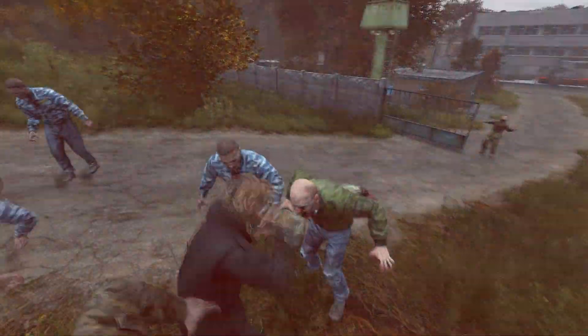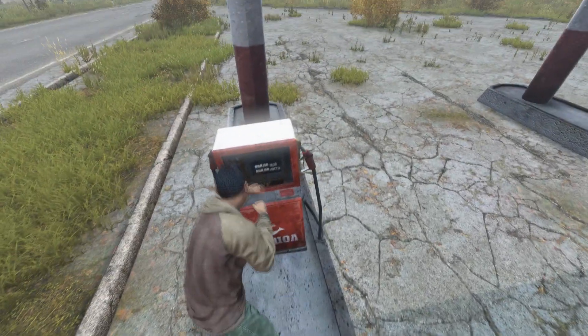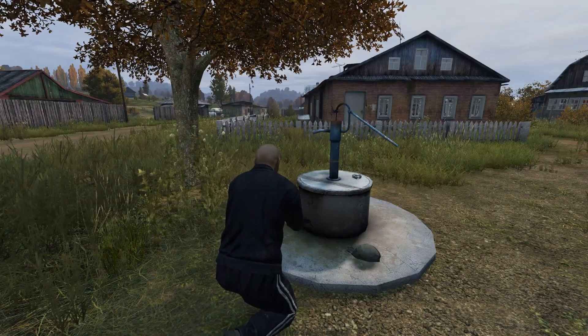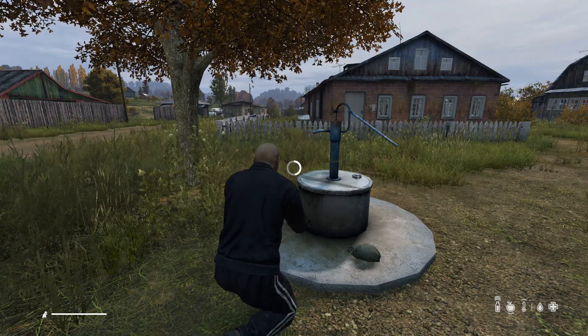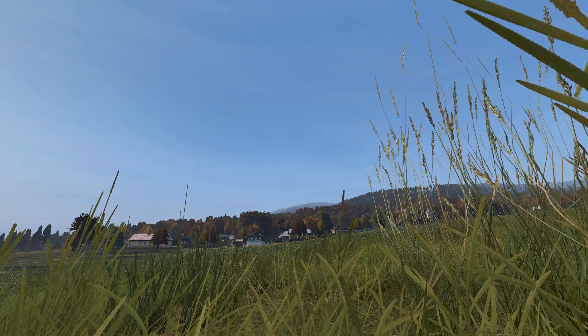Infected do less damage and shock, but also now have an increased chance of causing bleeding. Players' fists now do less damage and shock, so those little fist fights on the coast will be a little less painful. Drinking from wells will replenish your water slower. And finally, some global lighting changes to overall brightness during the day, and less prominent shadows during a clear day.